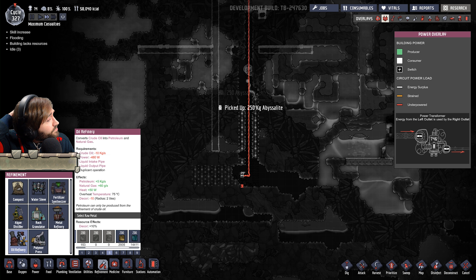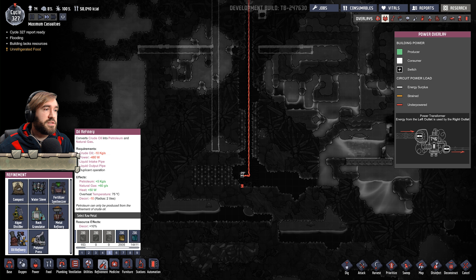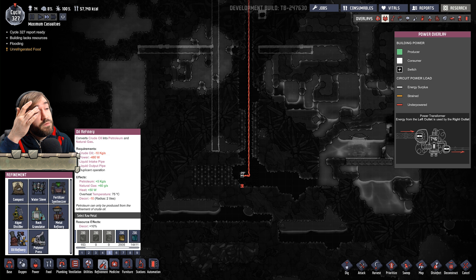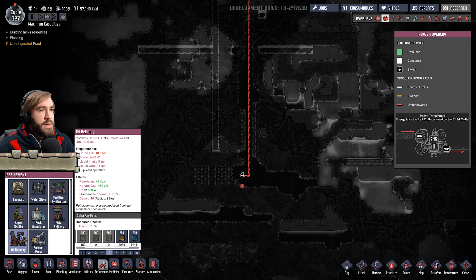Now, an oil refinery I believe requires duplicate operation. So we need exosuit access to run it safely. How much power does it use? 480, not too bad. We can run a heavy wire down here, I suppose. It's going to be an industrial zone. It requires crude oil at 10 kilos per second. Well, it's not too bad, I suppose.